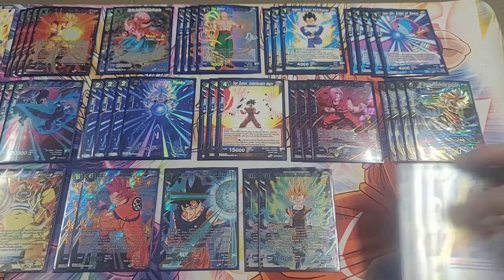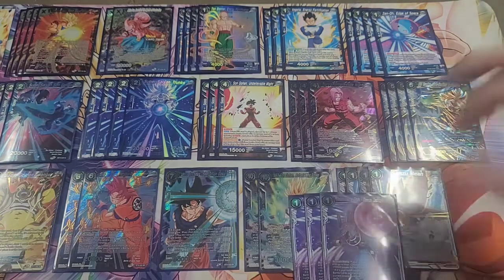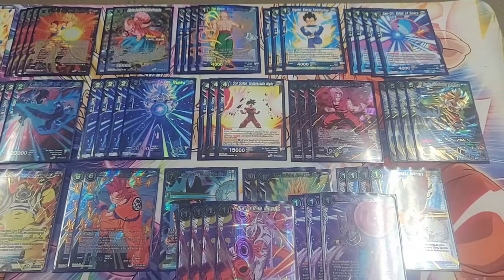We're running four Senzu Bean because it's blue. We're running three of the Beerus Destroys — it's not super necessary but it comes in really helpful, especially earlier in the game if you're trying to remove some bigger bodies your opponent has established. And we're running four copies of Dimension Magic because it's blue and it's Dimension Magic.